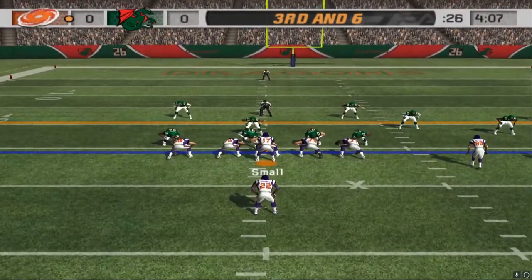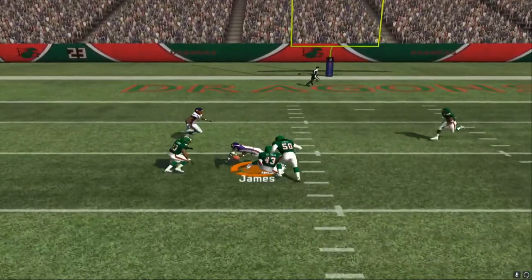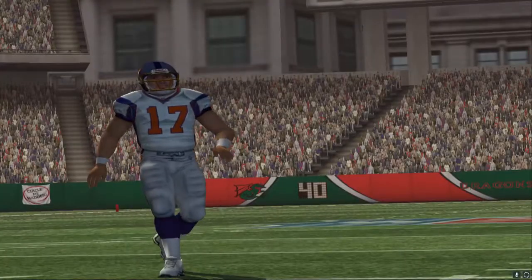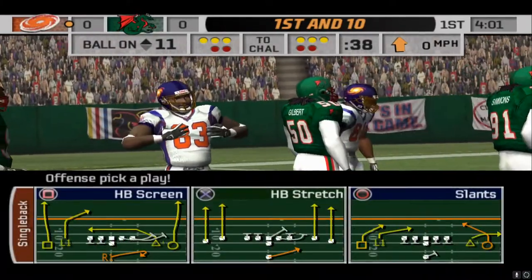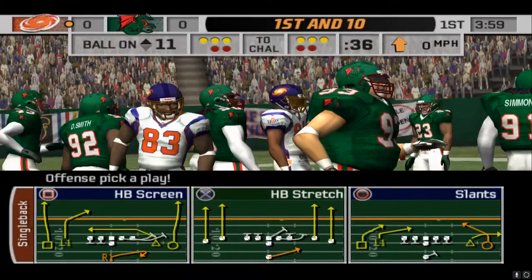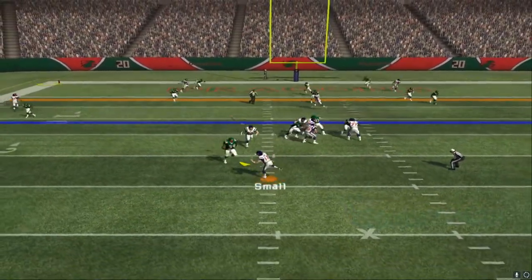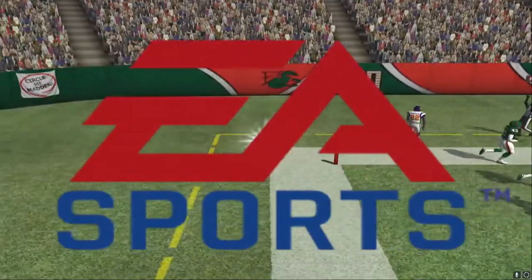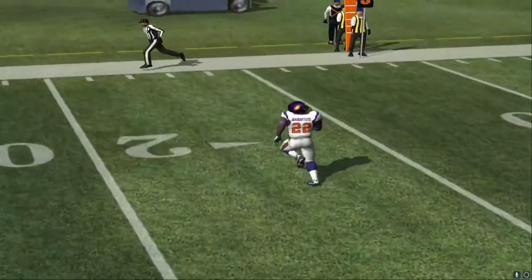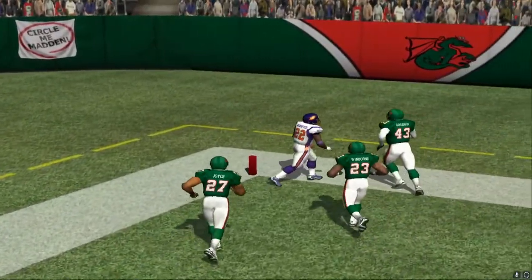The home team comes out in a dime package. Nice play — he gets rid of it. James holes in the gap, first down. He's picked up both first downs on this series. To the end zone — he's got it! Watch this play: he's able to find a hole in the defense and gets into the end zone.